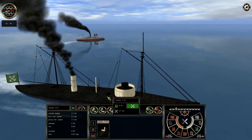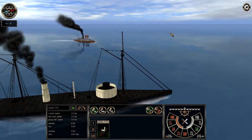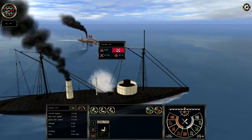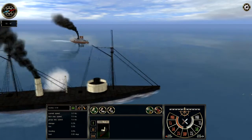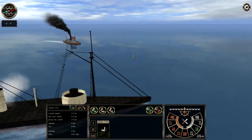One of the things people don't really take into consideration is that one of the factors that caused the initial battle between the Monitor and the Virginia to end is that both sides more or less expended their ammunition. This battle really struck me as showing the futility of early iron warfare — ships would just sit side by side, run circles around each other, fire continuously, and do very little damage.